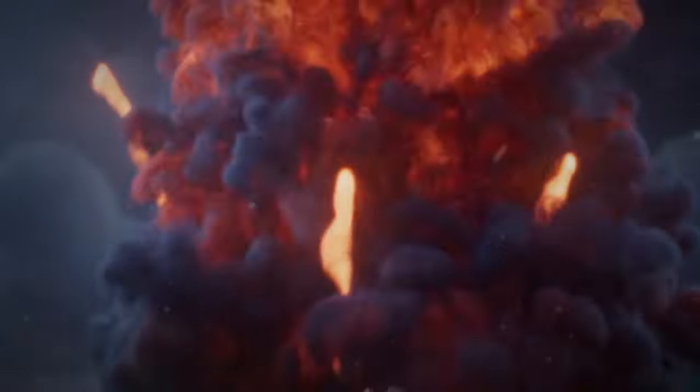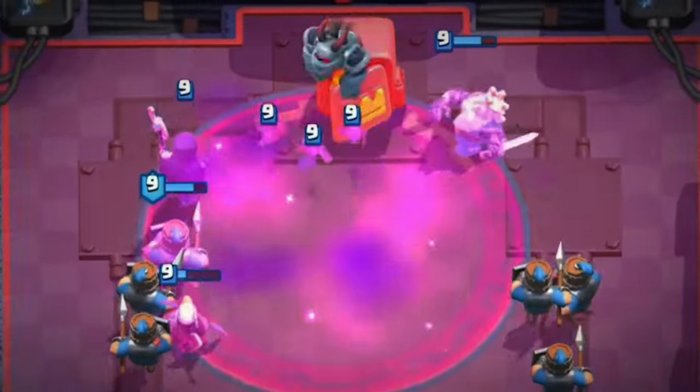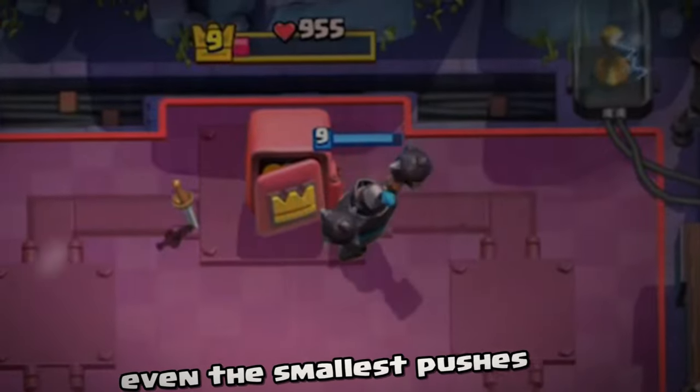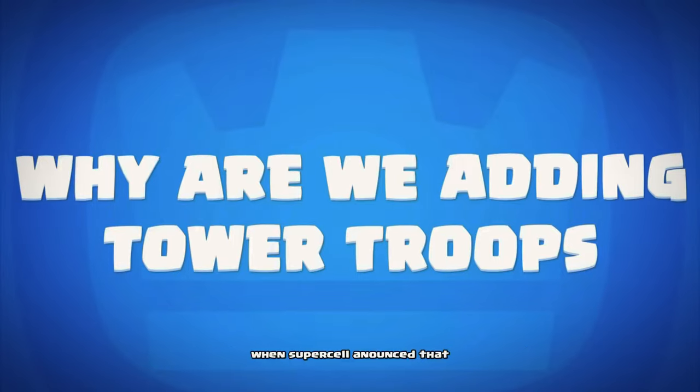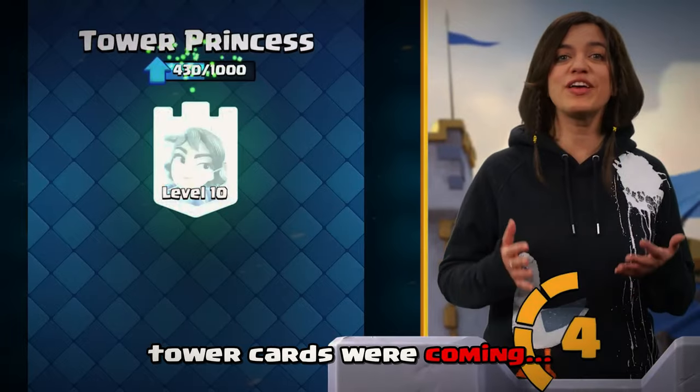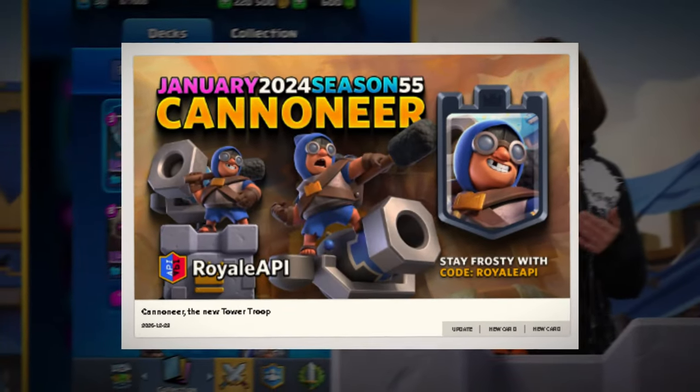The towers in Clash Royale are by far the most overlooked defense in the game, because without them, pushes are a lot harder to defend and even the smallest pushes have to be defended to avoid losing or taking a ton of damage. But all of that changed when Supercell announced that tower cards were coming and the release of the powerful cannoneer.